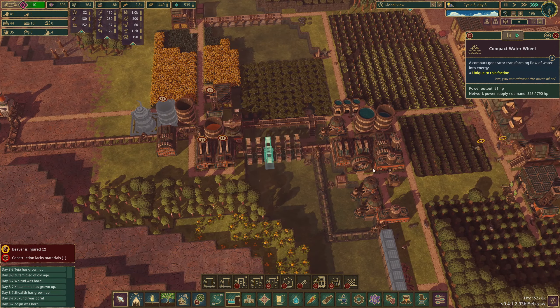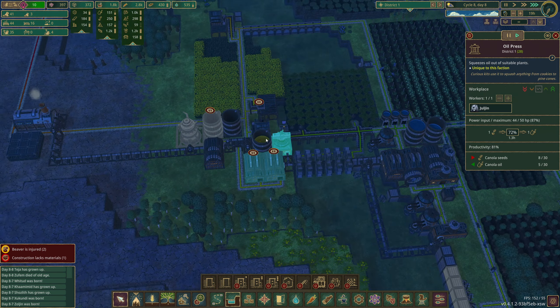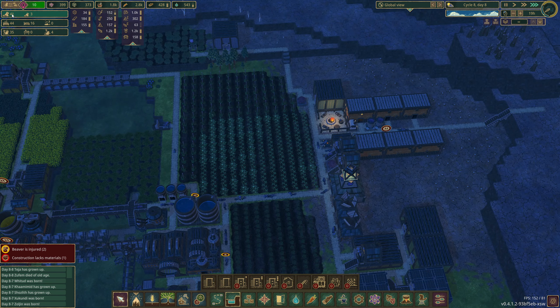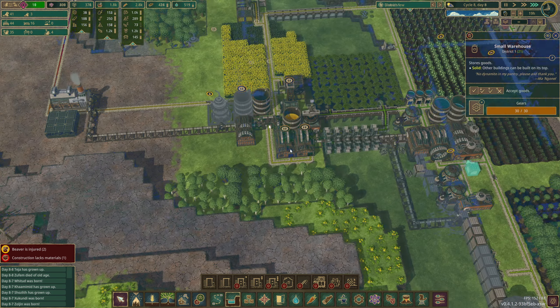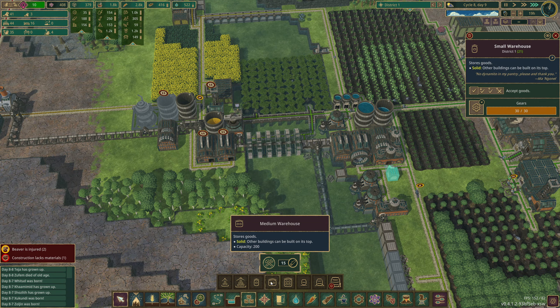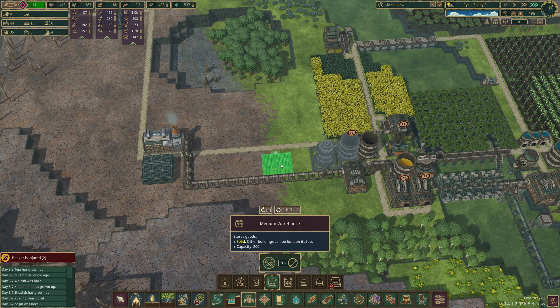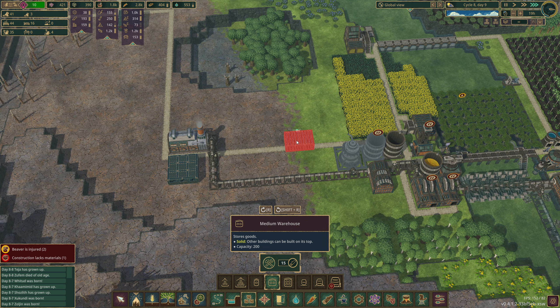Look at these water wheels go — you're awesome. Thanks for that suggestion. We're still a little bit short though for our current supply and demand but that's okay. We've got a really full canola oil as well. How are we doing beaver wise? 44 — we slowed it down a tiny bit, that's good. We have a shed ton of gears now as well. I'm thinking it's probably time to get in a medium warehouse for gears. I want to move my main gear production to probably be over here — this is going to be like an industrial area.